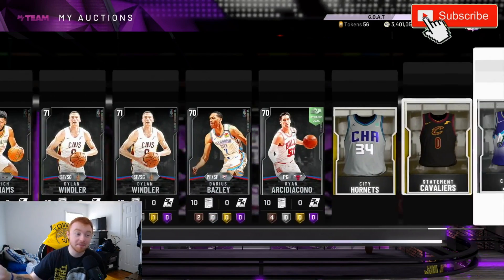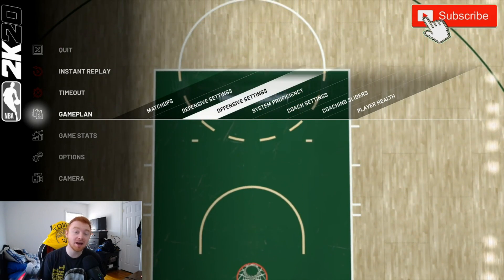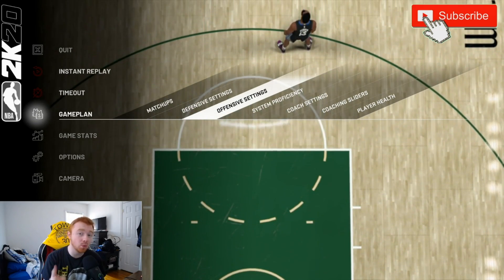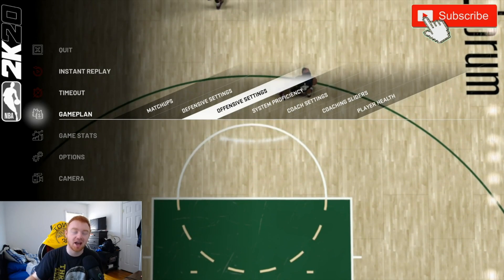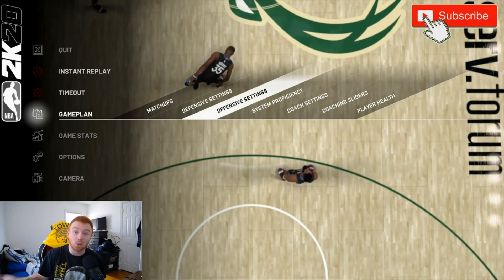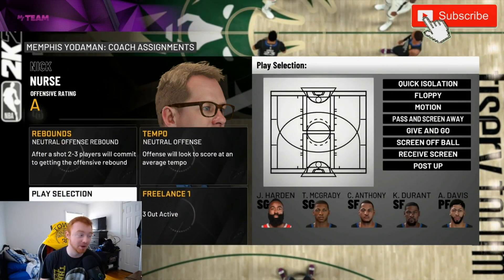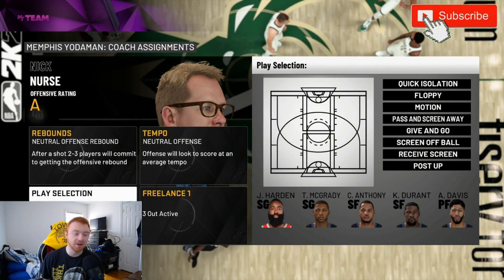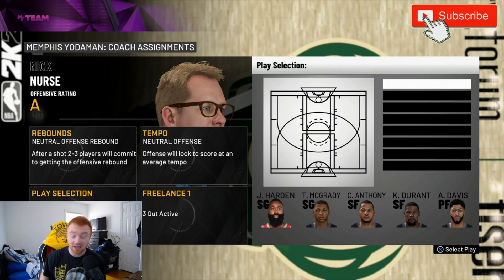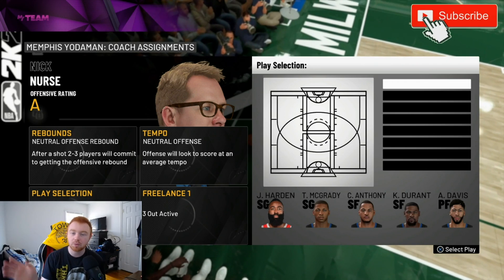Outside of that, it doesn't matter what players you're using or what your coach is — it literally just matters that you have this playbook. I tried to pull for Lance Stevenson and you see how far that went. We are not stocking up on the playbook by any means — the only playbook in here is the Bucks playbook that I pulled before. As I showed in the Miami Heat playbook tutorial video — thank you guys for getting that video to 1.1 thousand likes. I really do appreciate it.